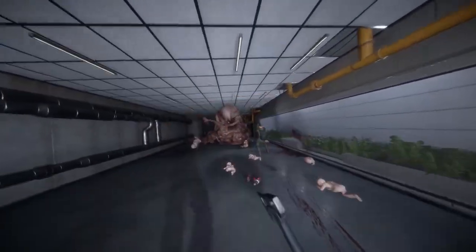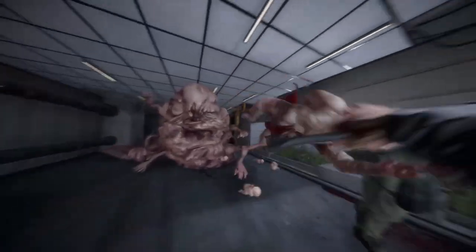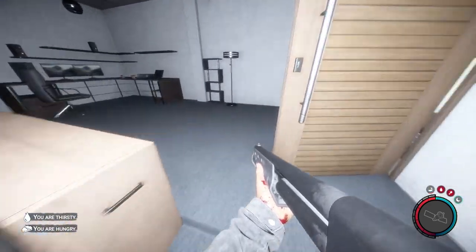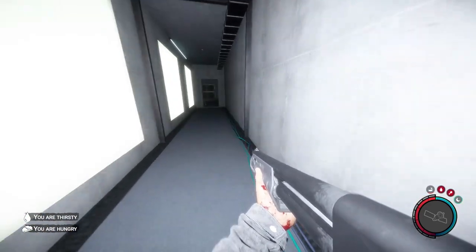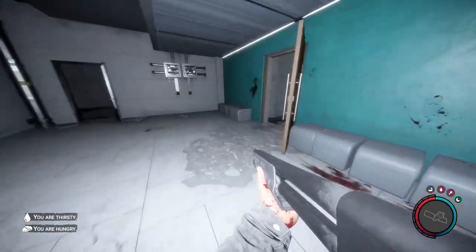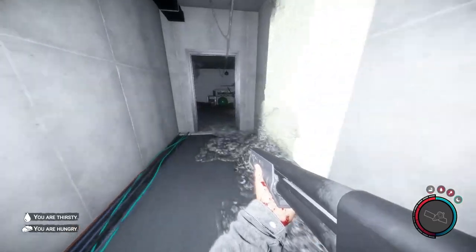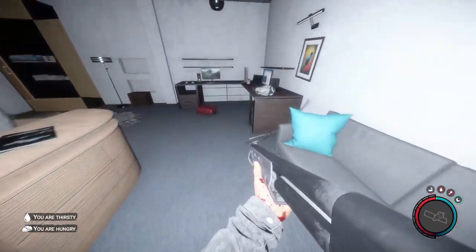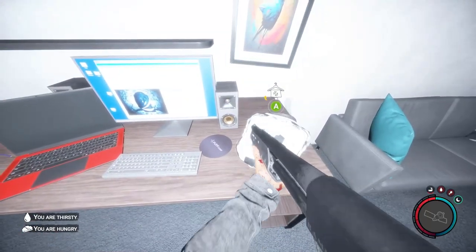If you have any problems locating this or making your way through this bunker, I can refer you to another video. This is the room where you find the katana — it would be on that stand, I already have it. Make your way out of this room, hang a right, and in the next room go all the way back. To your left there's a desk, and that's where you will find the spacesuit.